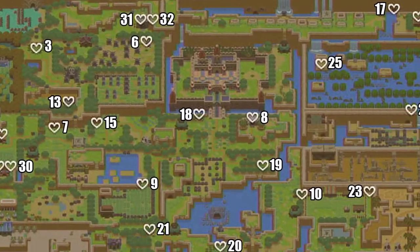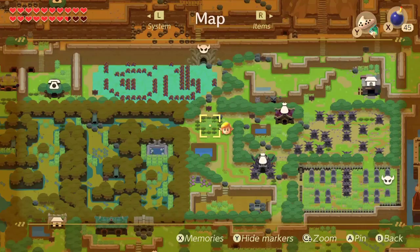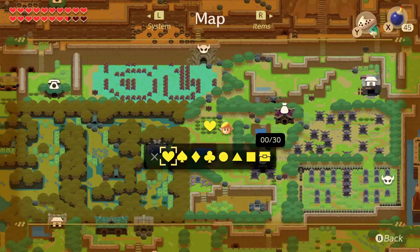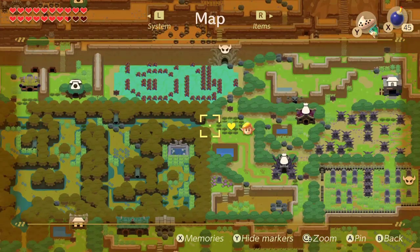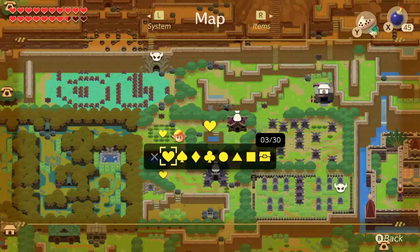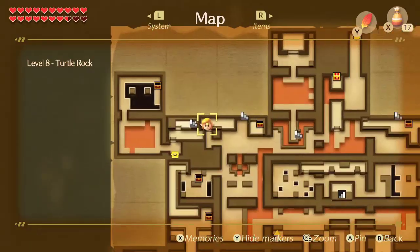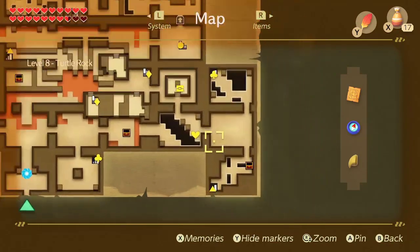There are also a whole bunch of new pieces of heart. You can actually use pins on your map now to mark out the location of things that you see right now, but can't necessarily get right now. That's a good feature. I learned this from my partner: you can use those in the dungeons to mark where staircases go.